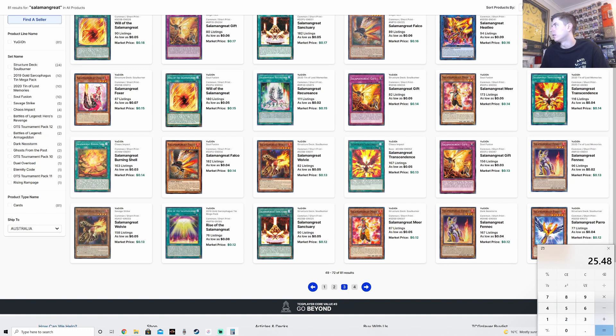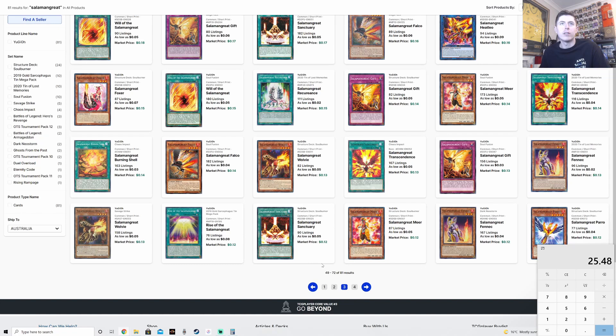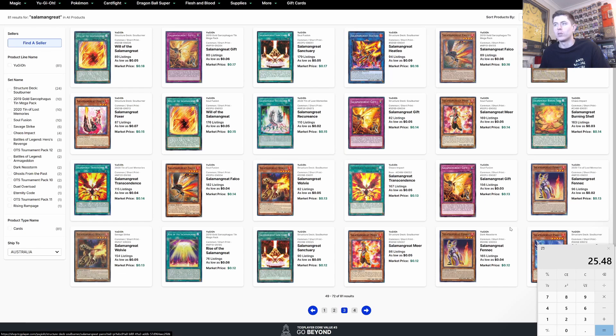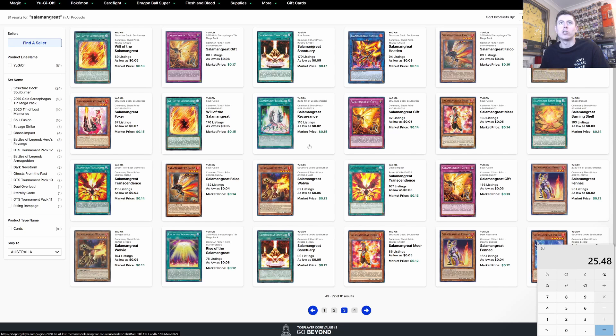We need three copies of Will at 15 cents each, so plus $0.45. That's coming in very cheap. Three copies of Will go into the main deck. We also note Foxy is available — we might need to play Foxy as we go along since this is a budget build. Still looking through the pages for anything else we might need.